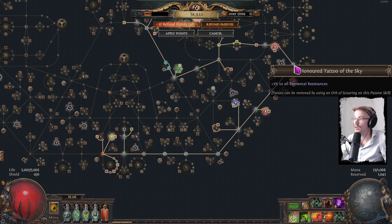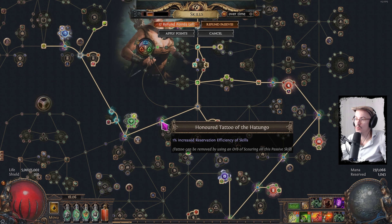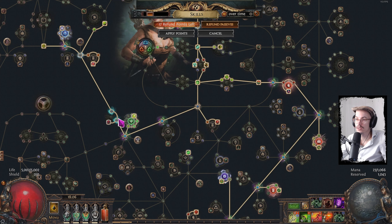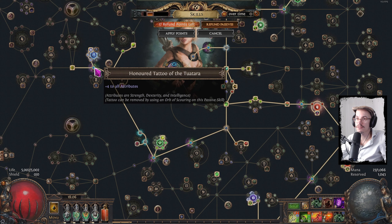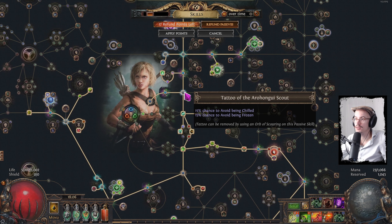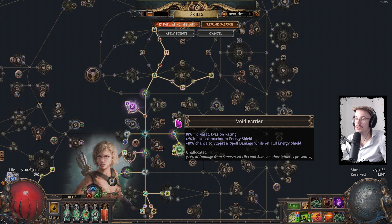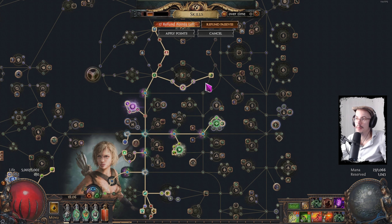More Chaos Res over here, All Res, more Life Recovery, Reservation — I needed that for the Auras — more Chaos Res, Spell Suppress, some Global Accuracy, Elemental Res, Life Recovery, Avoid Being Chilled, Non-Cursed Aura Effect, Spell Suppress. I got a Strength node that's still available — one of the few. Chaos Res, Elemental Res, Global Defenses — not too sure about those, might replace that.